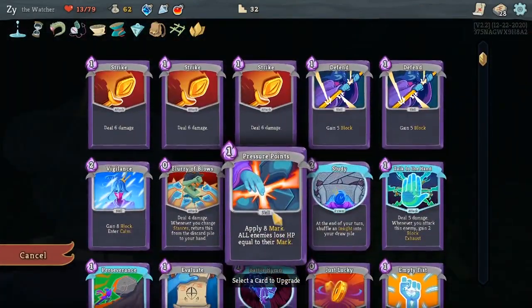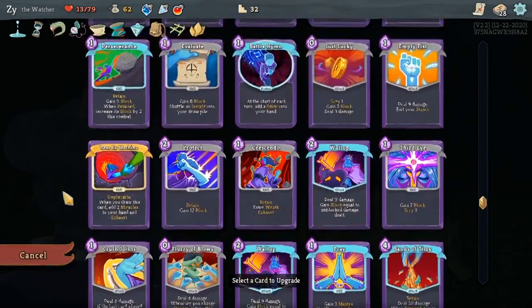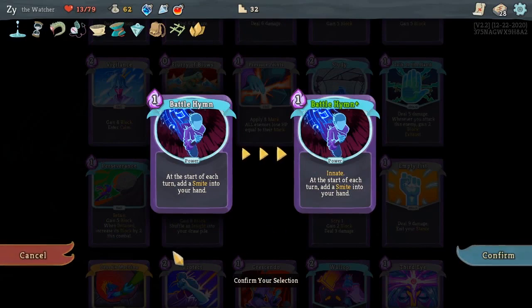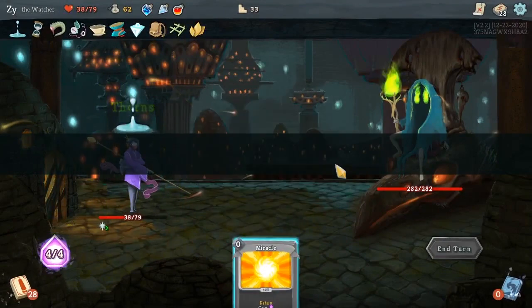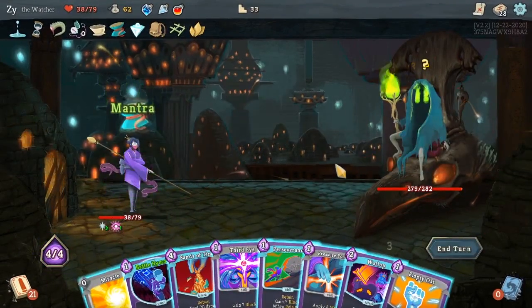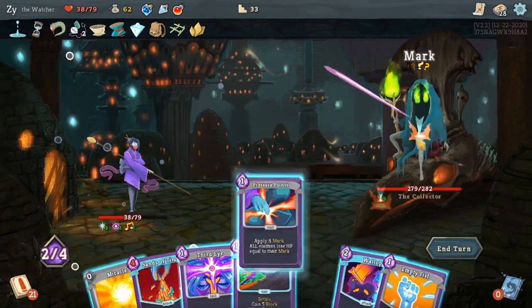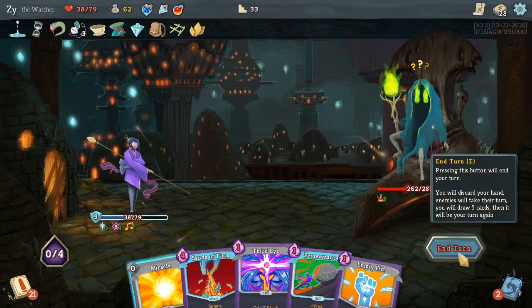Meditite sounded pretty cool, but we go with Sands of Time. Here's where that one relic that gives me 25 health back ends up being pretty important — I'll be fighting with 38 health instead of 13. I believe this was my first time facing this boss, so I didn't really know what it did. I don't even think I've seen any videos where anyone faced it either. So I was unprepared — I had no idea what to expect.